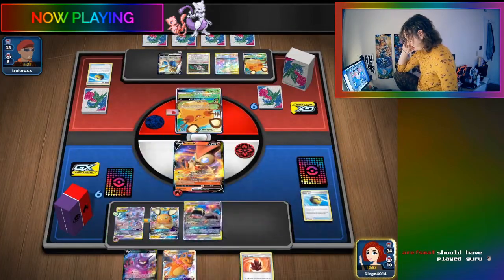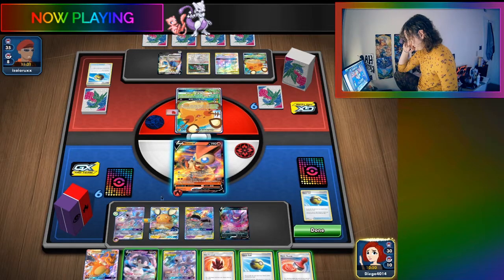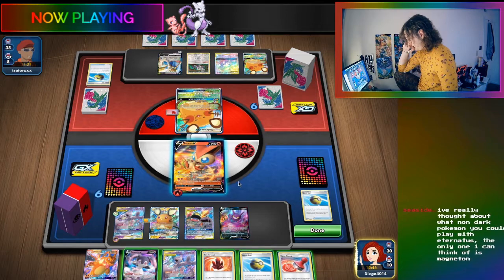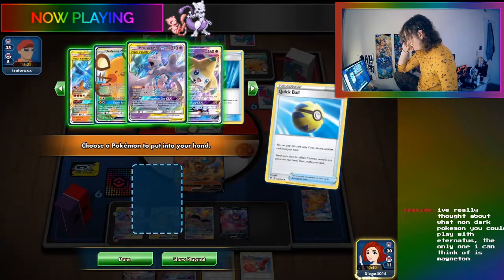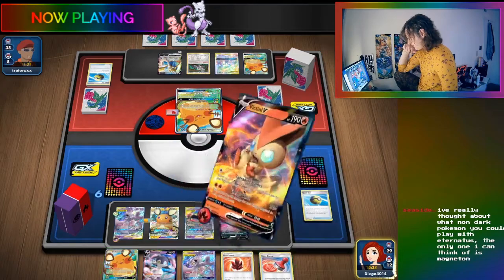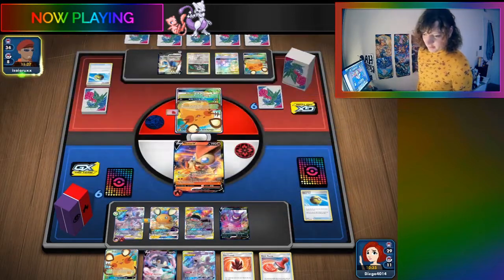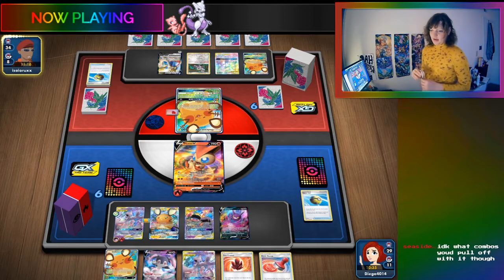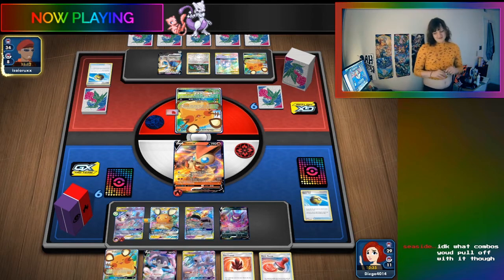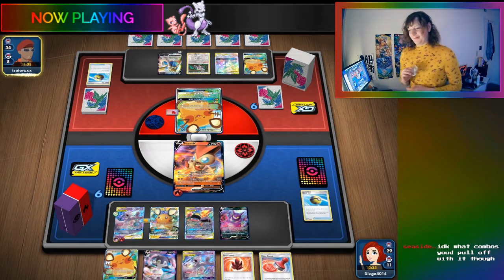They put Crobat into play and draw. Regarding non-dark Pokemon in Eternatus, the streamer thinks about Magneton. If playing Weavile GX, they've seen people play the Water Sneasel because once it evolves it becomes dark type, so it doesn't matter. But then you have one water Pokemon in the deck.